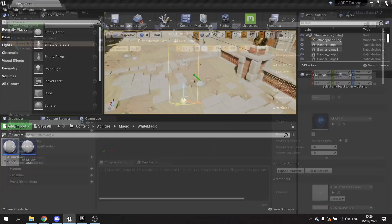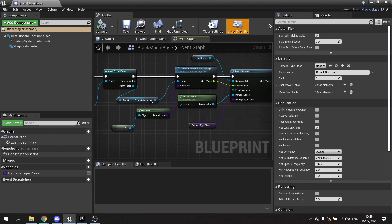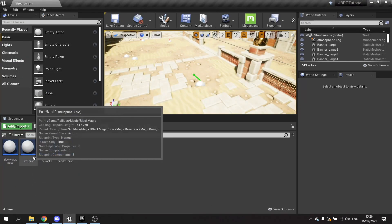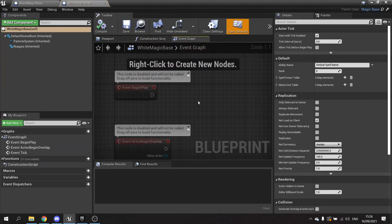Next I'm going to look at what I've done for my black magic one because it's going to be very similar in its design. On the black magic one we're getting the unit base and calculating the base mana damage it's going to do. It's going to do a very similar thing for healing except it's going to be adding health rather than taking it away. So I'm going to copy all of this and put it on our white magic base.